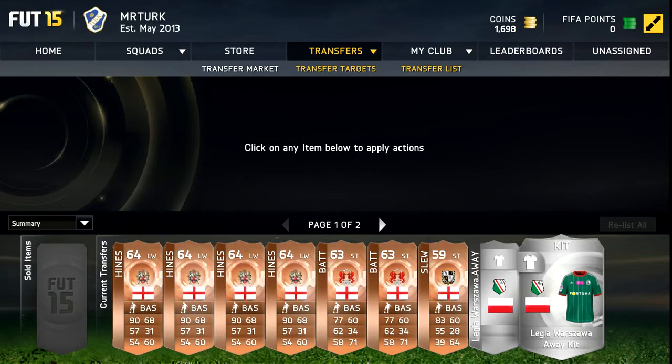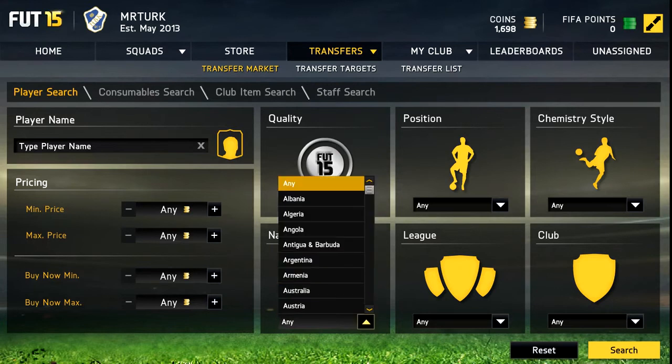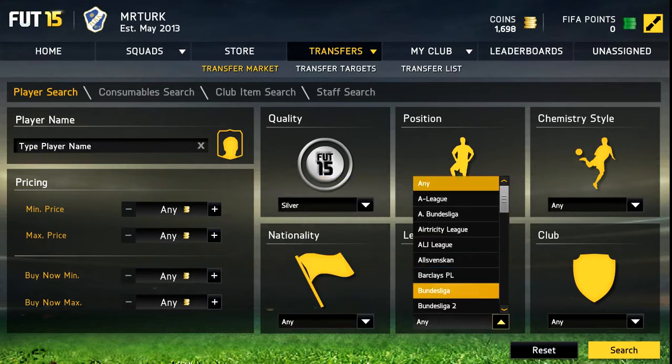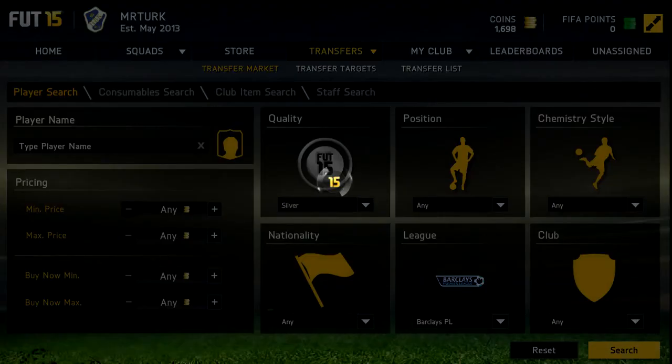The first one is the silver BPL method. All you have to do is set the quality to silver, then set the league to Barclays Premier League. This works best for me, but you can use different leagues too — you don't have to use Barclays Premier League. Then just search.